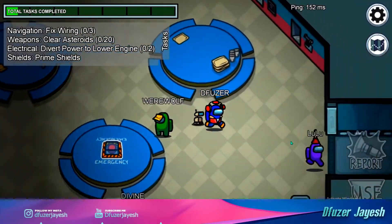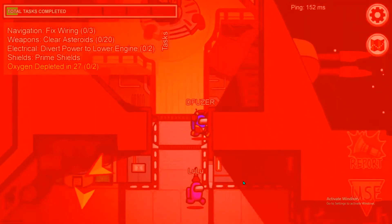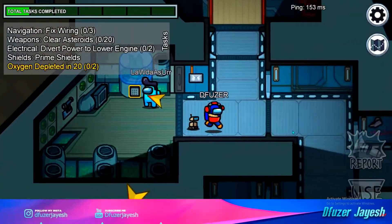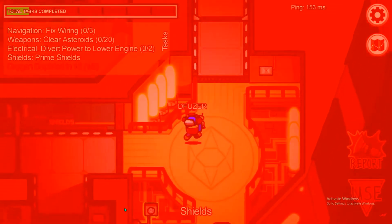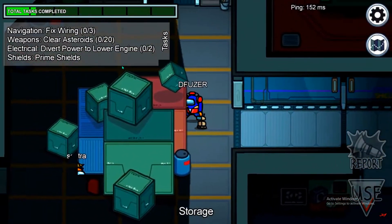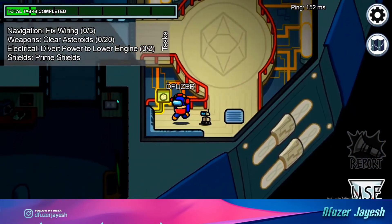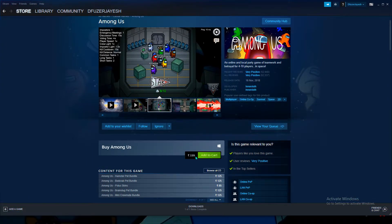Hello guys, welcome to my channel. Today we are going to talk about Among Us. During my live stream, many people sent me a DM asking how I downloaded this game on emulator. It is absolutely free for mobile players on the Play Store, but for PC players when I tried to access the game, it costs 200 rupees.